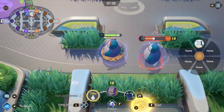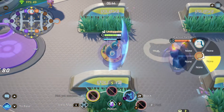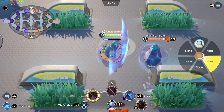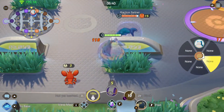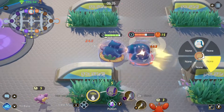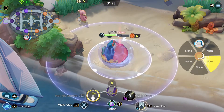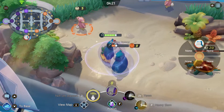At level 8, Snorlax learns either Yawn or Block. Block: the user spreads its arms, creating a shield, blocking all enemies. Blocked enemies are knocked back and stunned for a short time. Yawn: letting out a giant yawn, putting all enemy Pokémon to sleep for a short time.